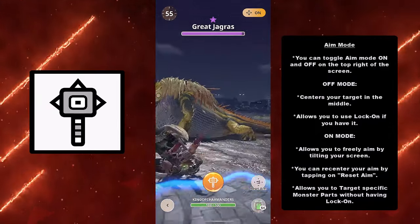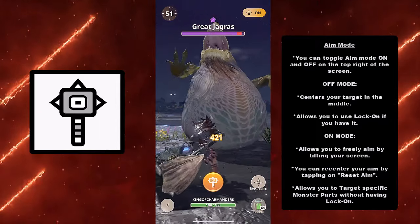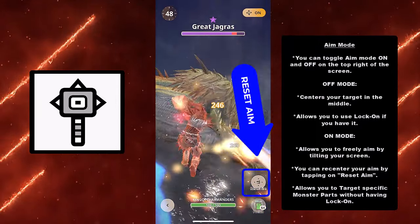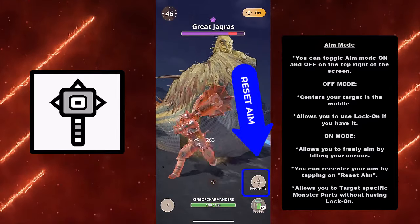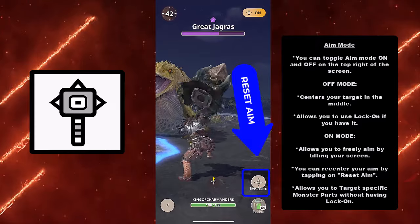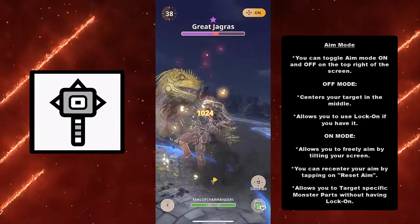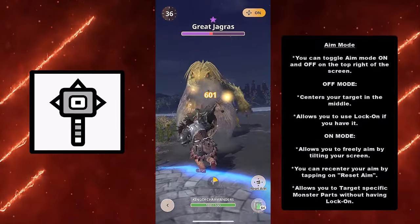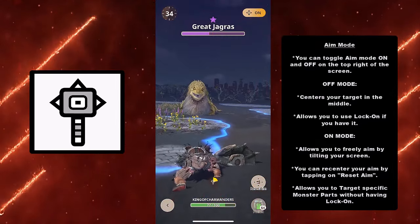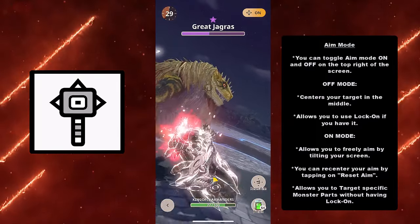When you have on mode, this allows you to freely aim by tilting your screen. This is for advanced players, because you can re-center your aim by tapping the reset aim button. So if a monster flies off screen or you have to turn around, you can use reset aim to re-center your crosshairs. This allows you to target specific monster parts even without using lock-on.